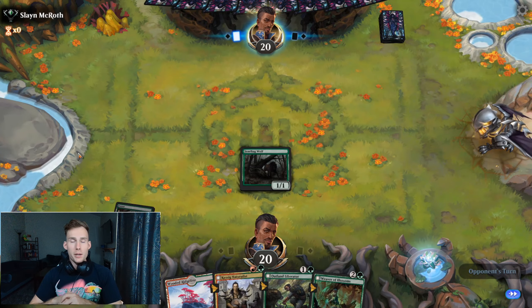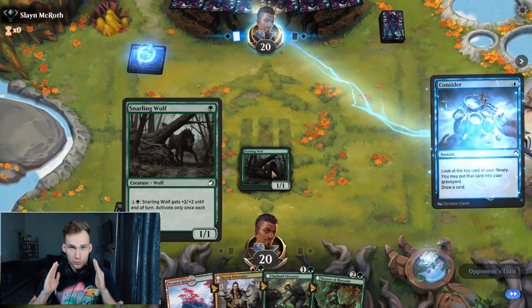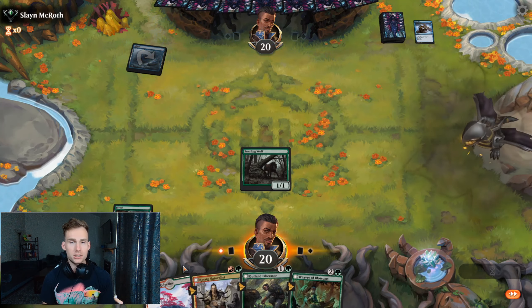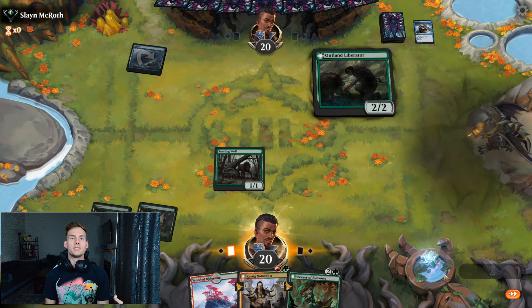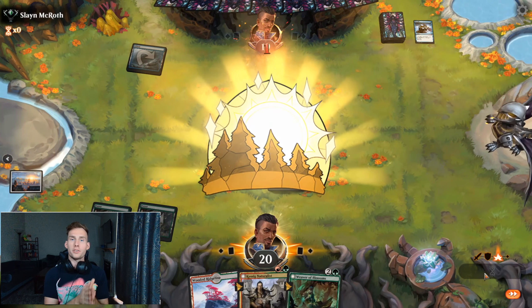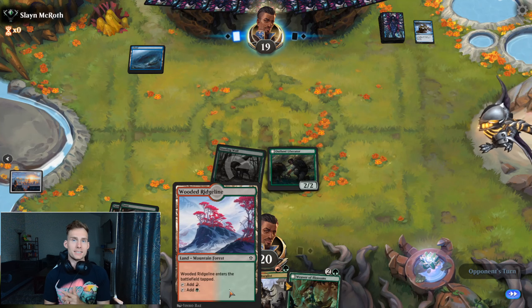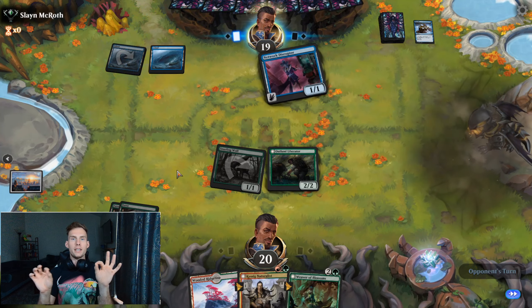Once we get into the game, the first rule you need to understand is whatever werewolf you send out first, you are sending them out to die. No exceptions. There is yet to be a person born on this planet with the patience necessary to hold removal for one of your important werewolves. Everybody will lose their mind the second they see anything with a daybound or nightbound keyword, and they will blow their load immediately.